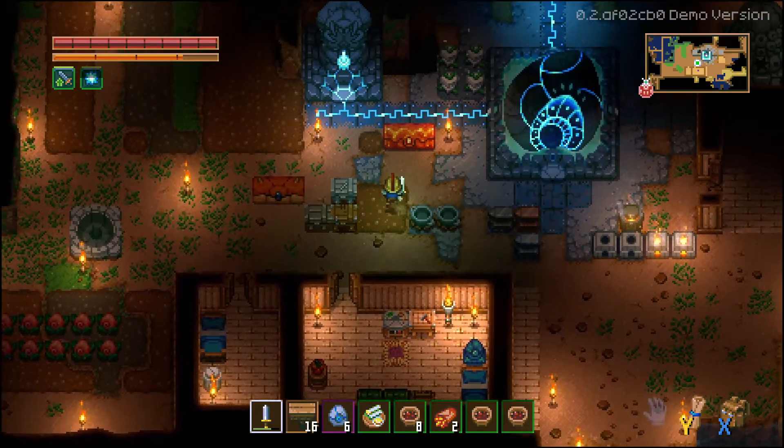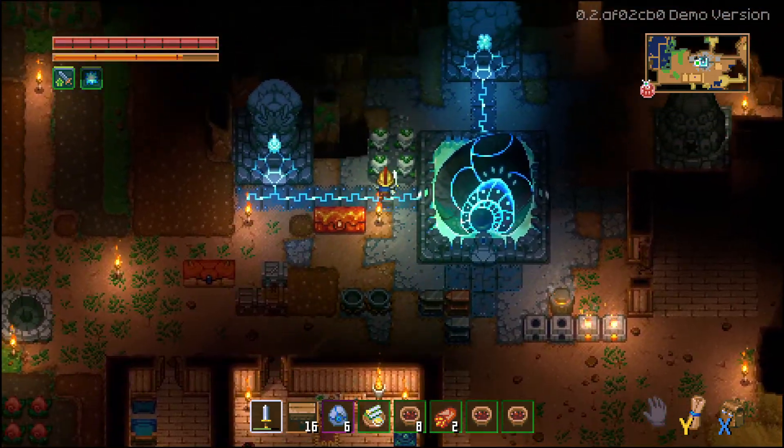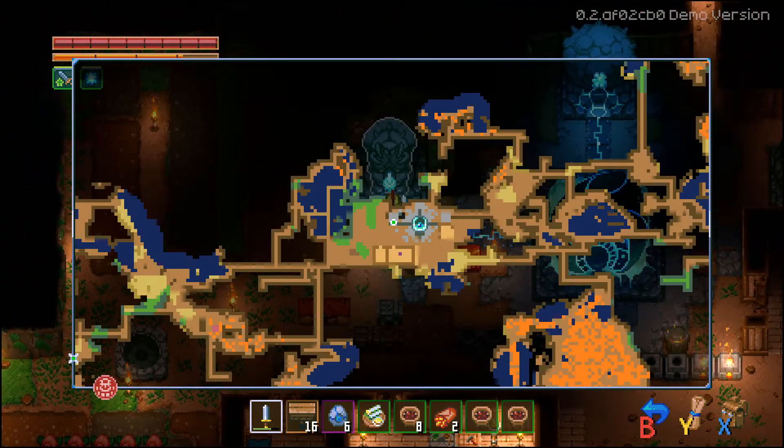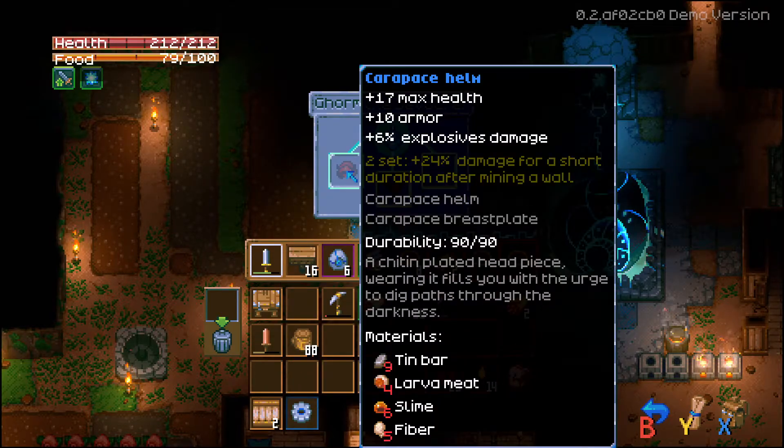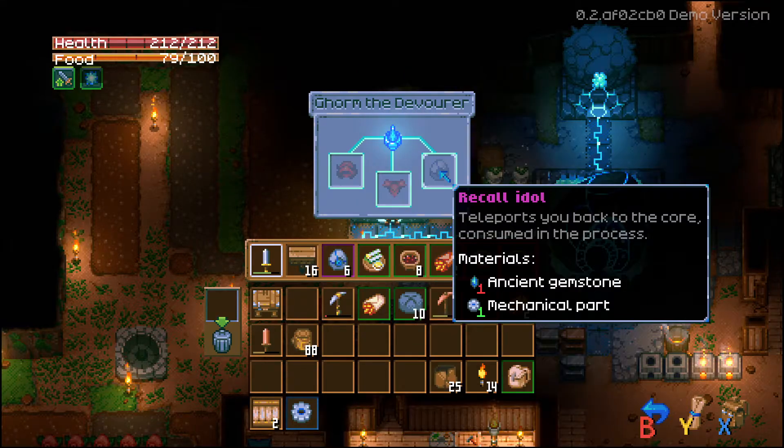Hello everyone, and welcome back to Core Keeper. We're wandering about our little house here, the little place that we've made home. We've defeated an enemy, providing us with some more stuff we could make — carapace stuff, using tin bars, larva meat, slime, and fiber. Pretty good armor, to be honest.